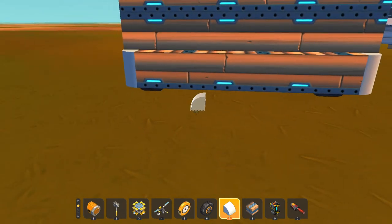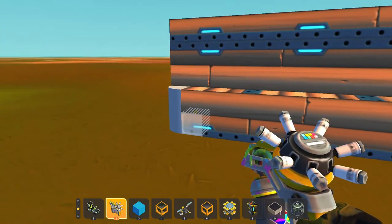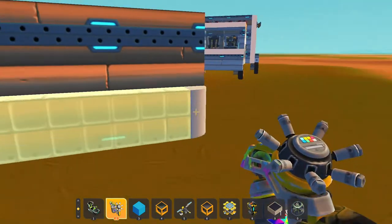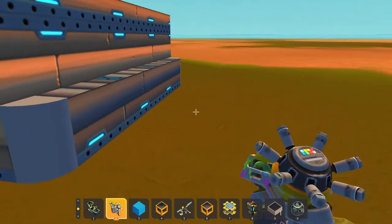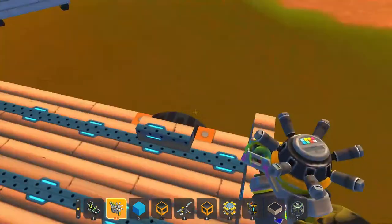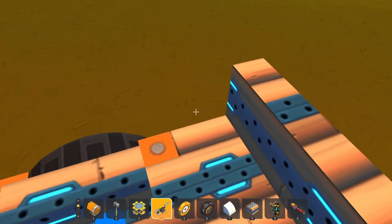Now we can get started with things. Let's get the paint tool. This looks kind of weird in the front now. Honestly, that's good enough — looks kind of weird, but I think we're good.